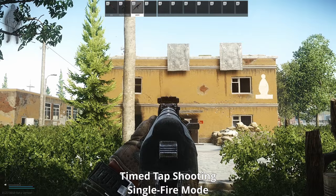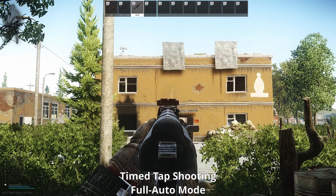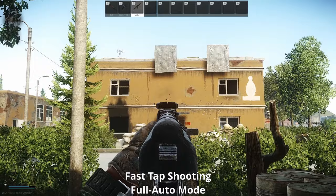If your gun has very high recoil, just focus on tap shooting and never go with burst fire. There is very small difference, if any, between semi-auto and full-auto with tap shooting. So if you always forget to change the firing mode on your gun, you may as well just keep it on full auto.